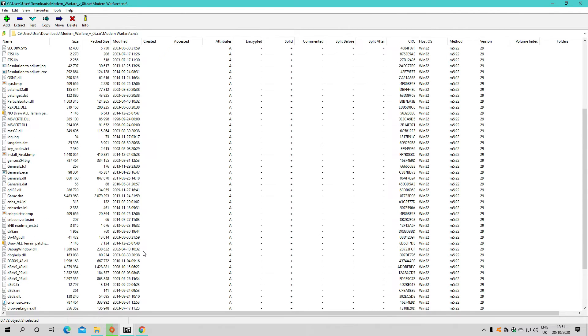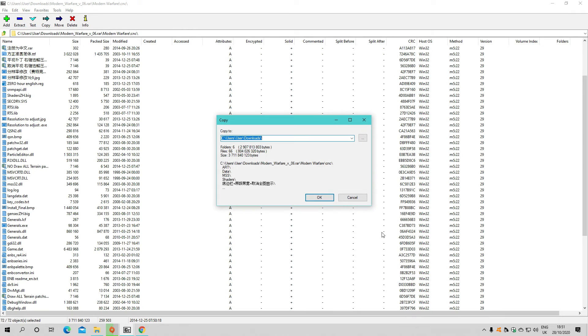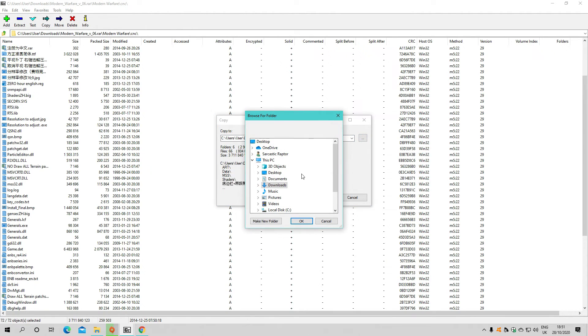What you do is literally just grab all of this and extract it to - you can see where this is going - Local Disk, Program Files (x86), Origin Games, Zero Hour. Make sure it's the second Zero Hour subfolder.